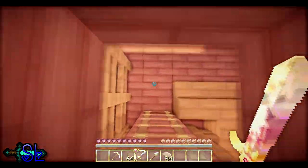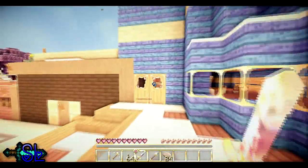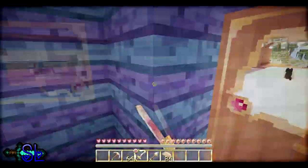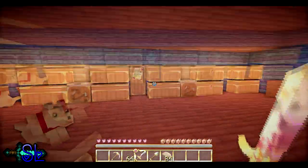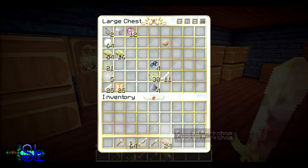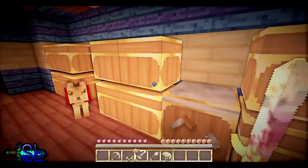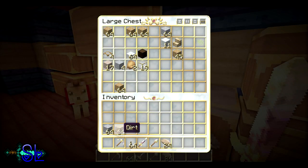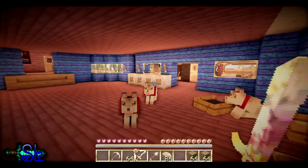A little bit short and sweet today because we have got to get moving — this might be quite a long little adventure. We need to take with us some food, some tools, probably some cobblestone just in case, maybe a little bit of dirt. Do you know, we need to make some new backpacks — that's what we need to do.